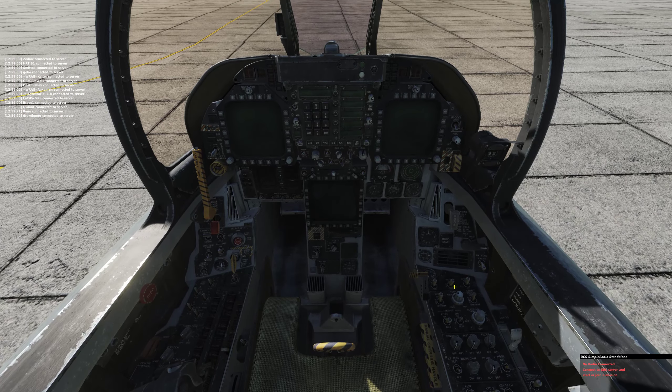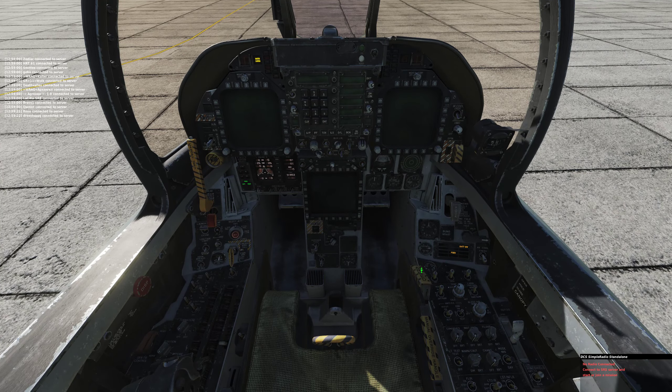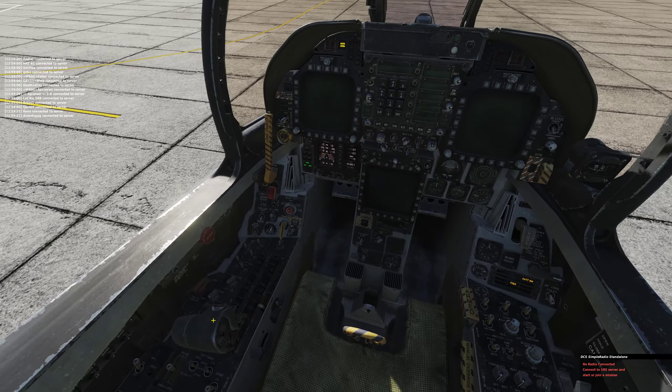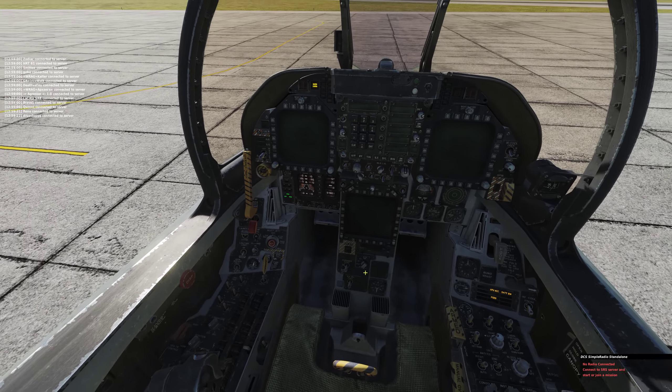Quick free flight of the V18: battery switch up, canopy armed, start the APU, turn on the lights, and while the APU is starting, close your canopy.